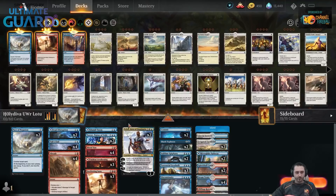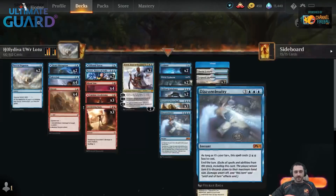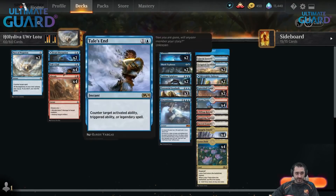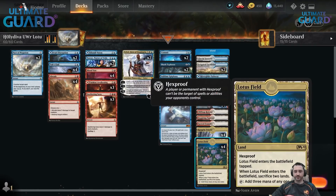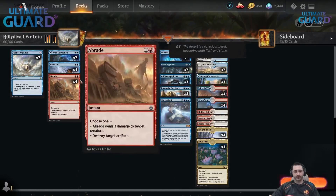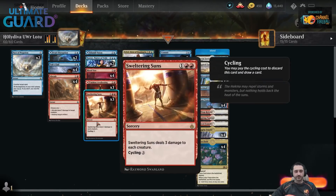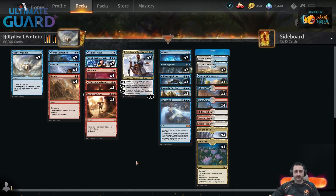Hey everyone, I'm going to try this blue-white-red Lotus or Gearhulk deck from HolyDiva on Twitter. It combines Lotus Field with Blood Sun and Tail's End, both of which basically prevent you from having to sacrifice the two lands when you play the Lotus, so you just ramp up. Tail's End is already a pretty good card in Historic — it's really good against Sultai, for example. It counters Nissa, counters Narset, can stop making a token from Shark Typhoon, and you can counter Uro when they play it back from the graveyard.